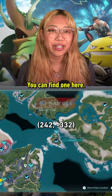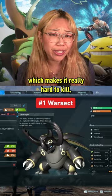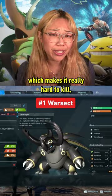And at number 1, we've got War Sect, a defensive powerhouse which makes it really hard to kill. Not only that, it boasts a partner skill that boosts your own defense and adds fire damage to all of your attacks. You can capture a level 30 War Sect here.